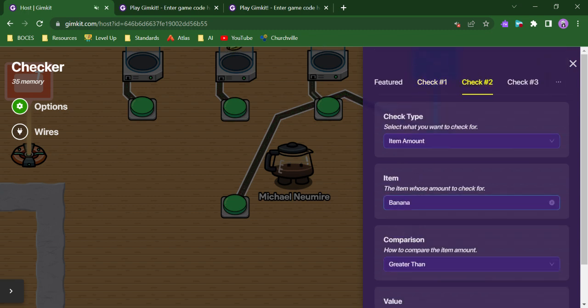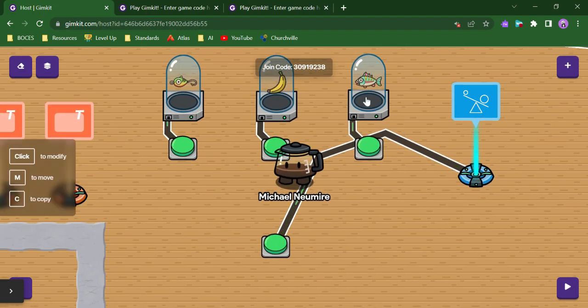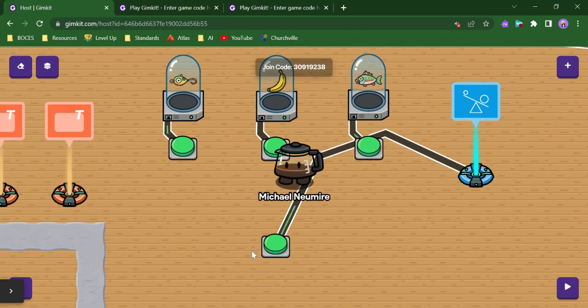Check Two is the same except the item is the banana, and Check Three is the same but the item is a beach fish. Each of these buttons is going to grant me the items, and this button is going to check to see if I have all of those conditions met.